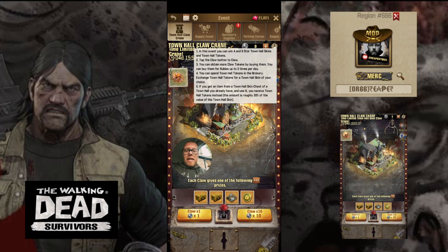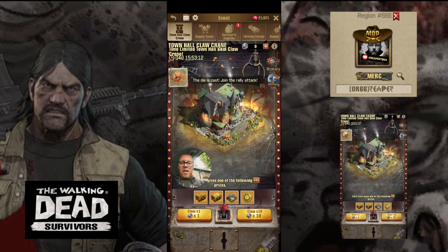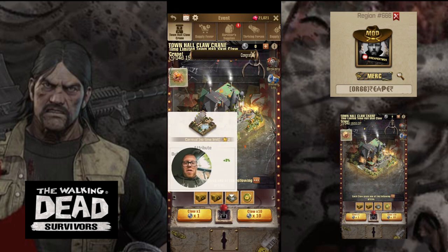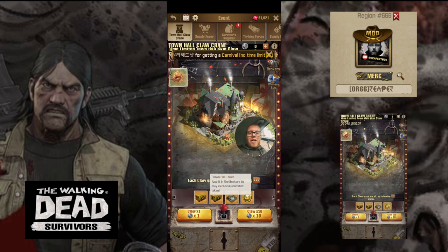So yeah, it's going to be Town Hall tokens and various Town Hall skins you can claim from this. Tapping down here it shows us what we can win — six star Town Hall skin chests. If you get a six star Town Hall chest you get the choice of those three. It also looks like we've got the Carnival Town Hall skin up for grabs, and then obviously some tokens as well.